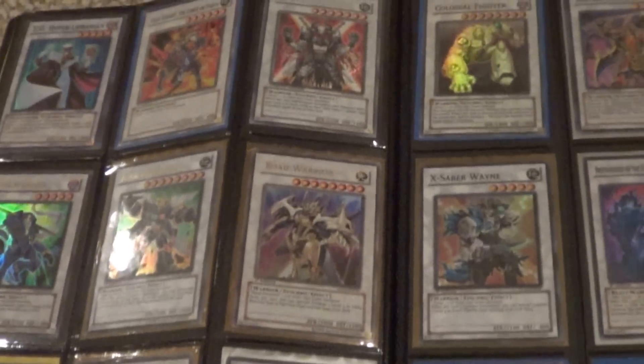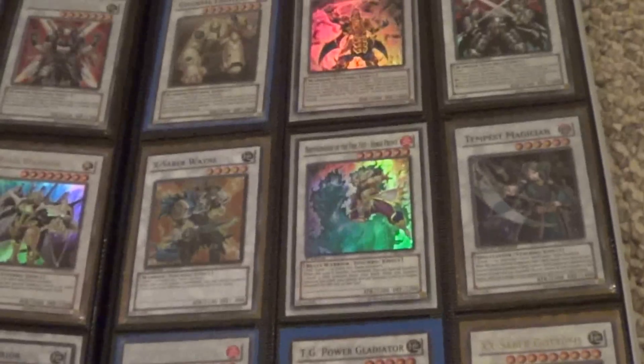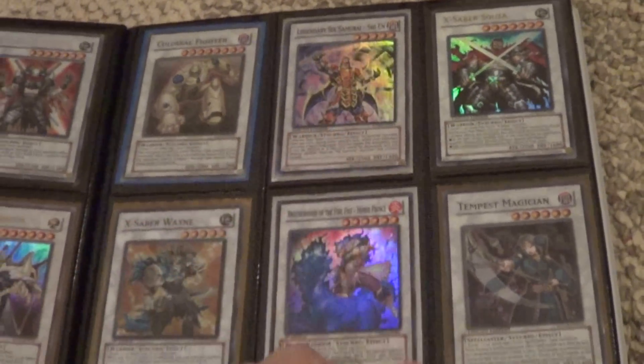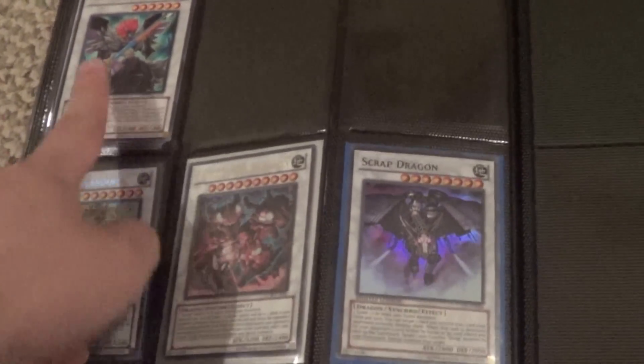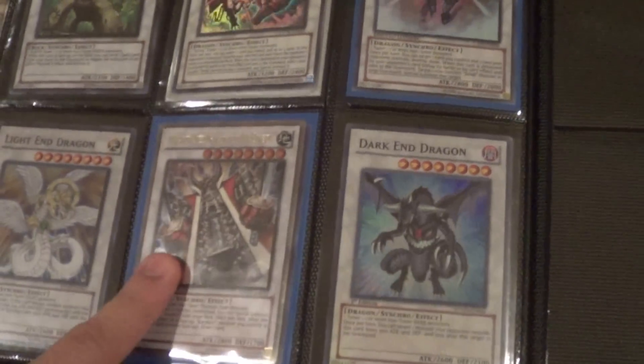Horse Prince, Colossal Fighter — I have two of these, they're supers. I have three of these, they're rares. I have a gold and an ultra. That's a rare, so I have two of these. Alright, some cards.